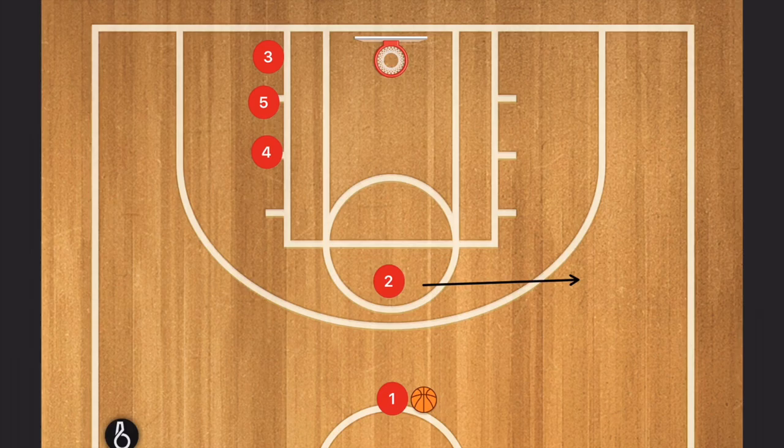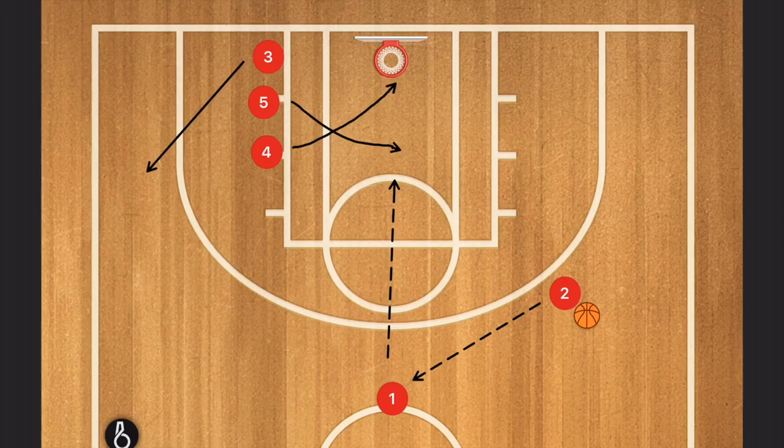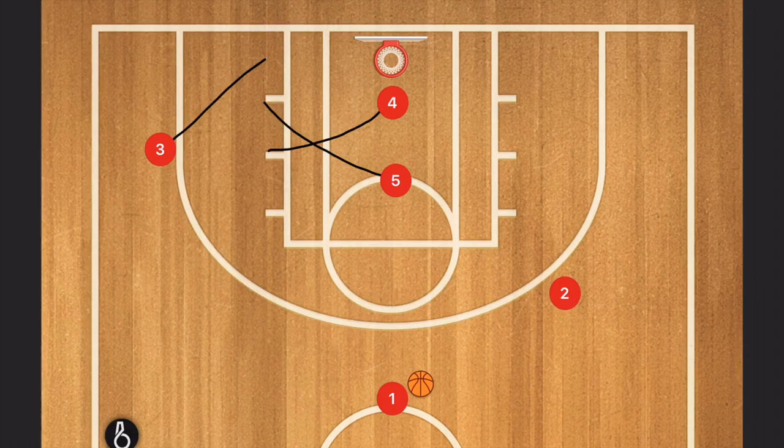This is a quick hitter play against a zone. You start off by having all your players staggered near the baseline, and then you pass to two. Then your players split up — three goes to the three-point line, five and four cross cut. Here you have multiple options: three, four, five — hit any of them.